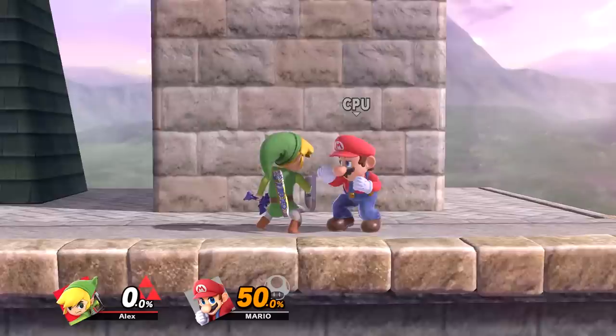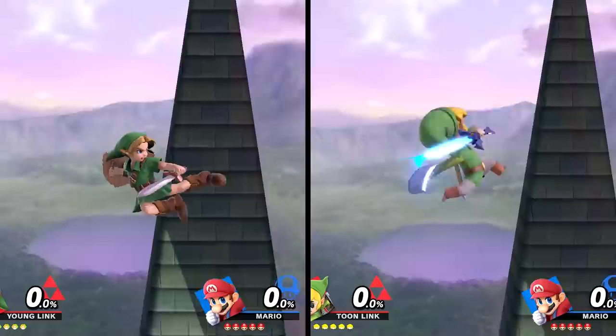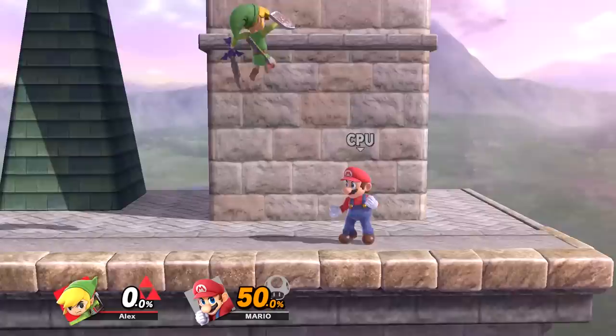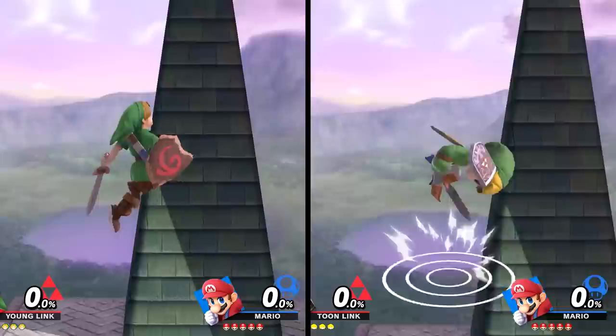Let's compare their air attacks — there are quite a lot of differences here. First, their neutral air: these are totally different moves, with Young Link's being a standard air kick while Toon Link swings his sword both in front and behind him. His front swing is definitely stronger than his back, whereas with Young Link you'll want to time the attack in close proximity with your opponent to get the largest amount of knockback.